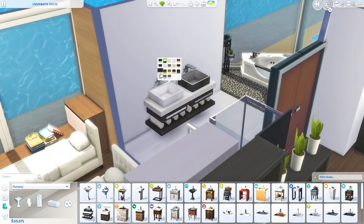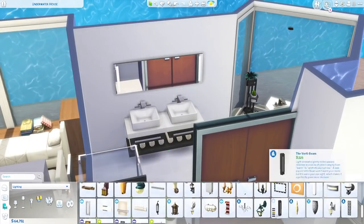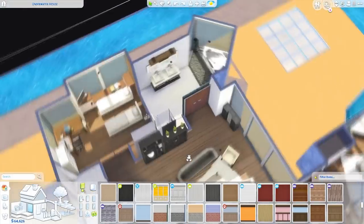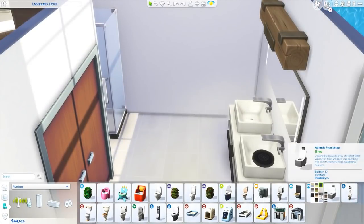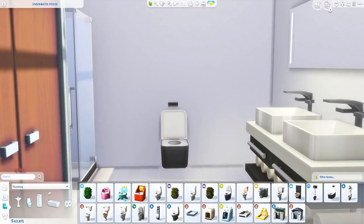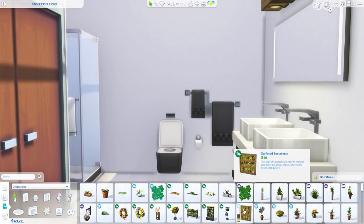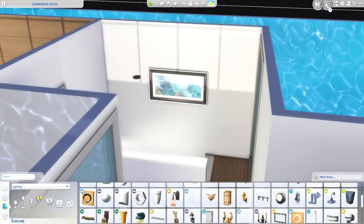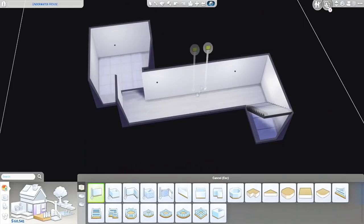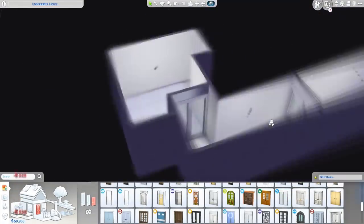Right now we're working on the bathroom — I really enjoyed working on this. Most of the bathroom fixtures are base game, but I felt like they made sense. I kept it pretty no-nonsense: very minimal clutter and mostly built-in stuff. I really like that light that came with Seasons that I put over the sinks. For the bedrooms, I used counter cabinets to make built-in bedside table surfaces — I wanted the beds to look really built-in. The only piece of artwork in the entire house is a painting of a coral reef, which is very appropriate for this build.